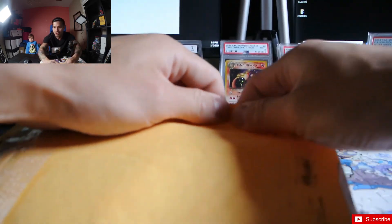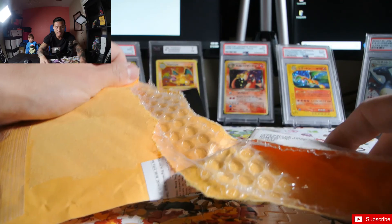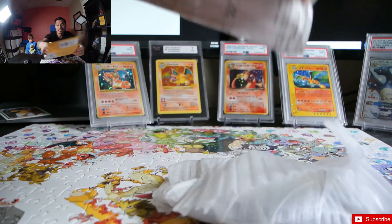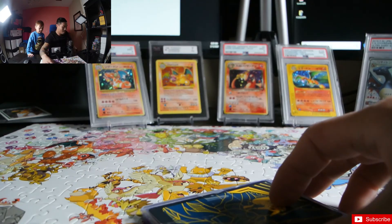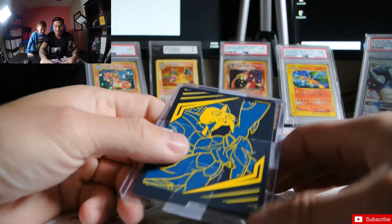Ryker has school in a little bit, so we're gonna hustle through this. This is mail from our buddy Cheese — I'll link him in the description. He hooked us up. Let's see what we got here. Nice little wrap in here!